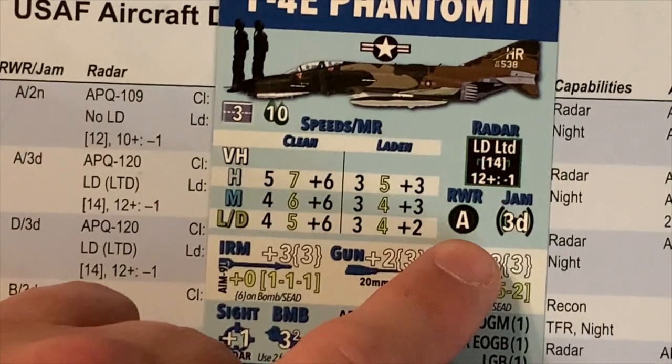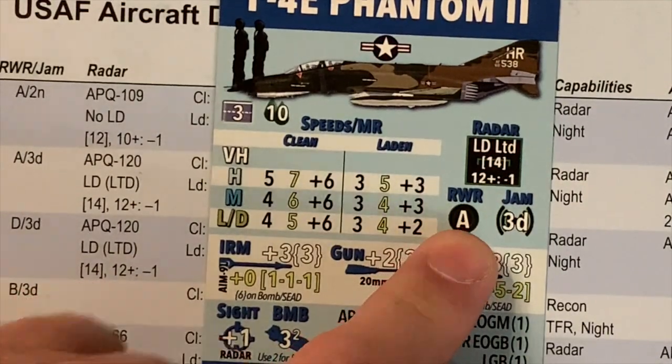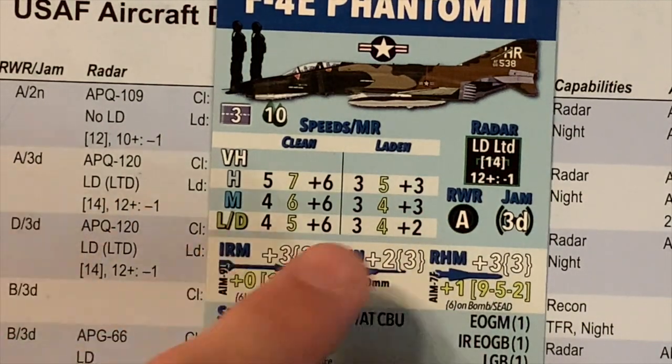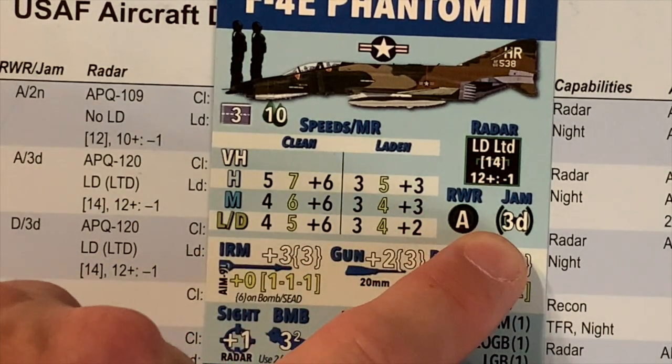Under that, the rest of the electronics: RWR is an A value for the Phantom, and then Jammer 3D.